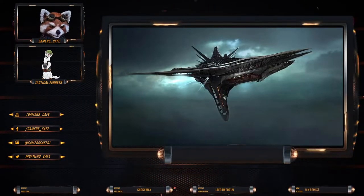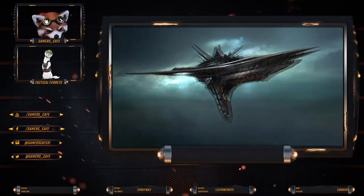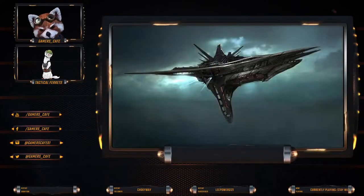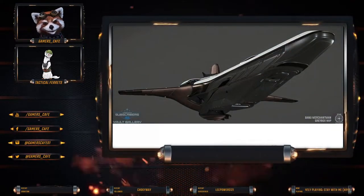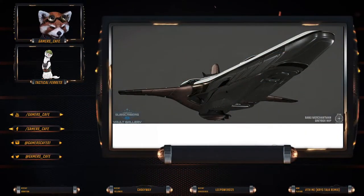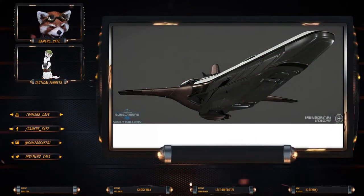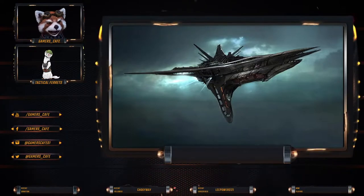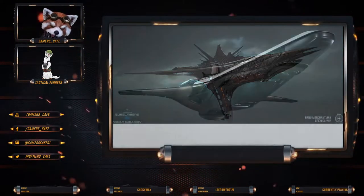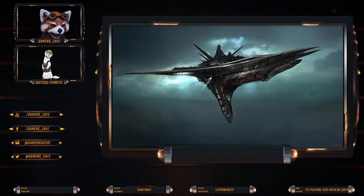Like you and I were talking about before we started this video — to me it just looks too human. The Banu Merchantman used to have this pointy front on it, and obviously guys watching the video can see it on the screen here. It had the pointy front. It looked alien. And now it just looks like it's Misc. It really does look like Misc.